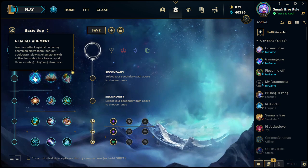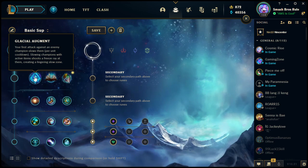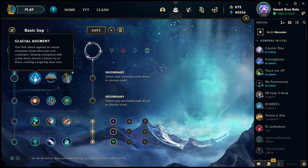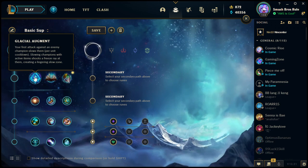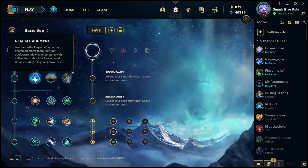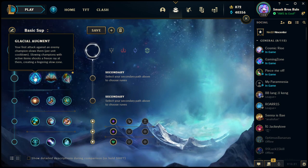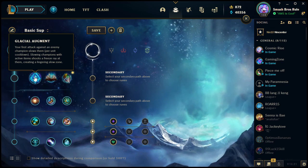First keystone is Glacial Augment: your first attack against enemy champions slows them. Slowing champions with an active item shoots a freeze ray at them, creating a lingering slow zone. This is the ultimate keystone to take if you're running the 'slowy build' — the Hextech GLP (which shoots a freeze ray of bolts as its active) and Twin Shadows (which sends out two ghosts that lock onto enemy champions and slow them). Using those items, the slow becomes even bigger, making it significantly easier to catch up to enemies.